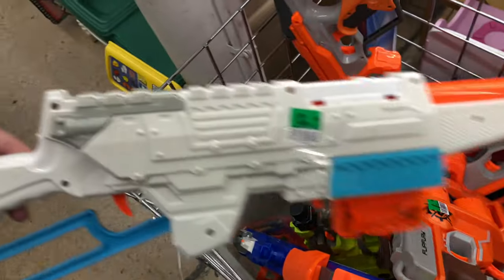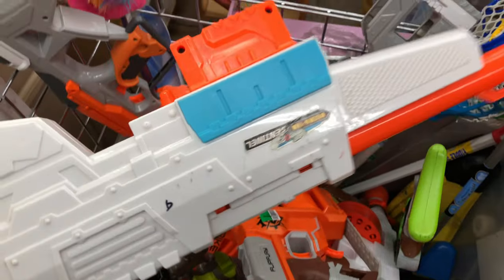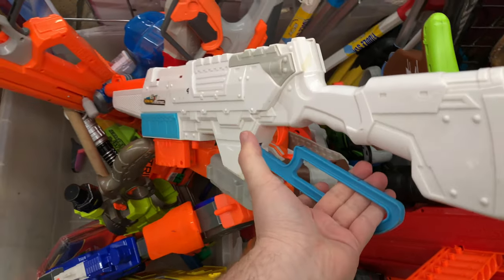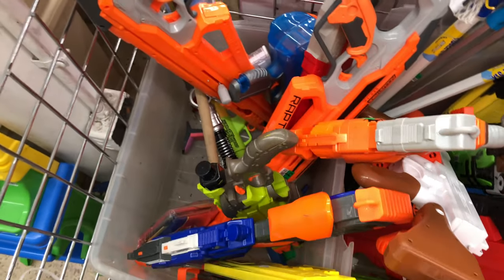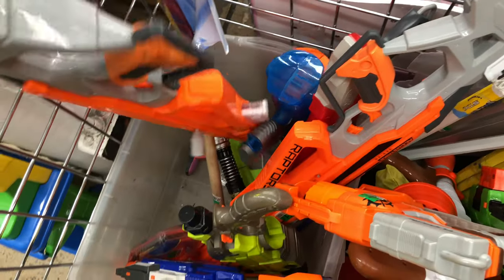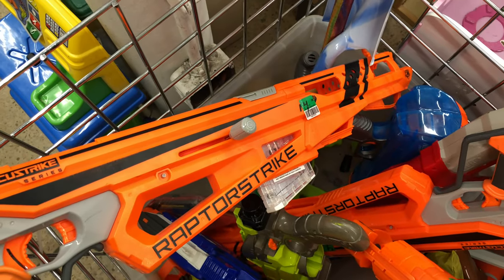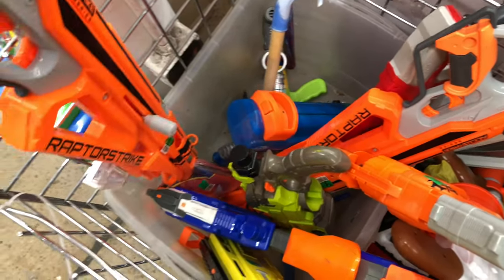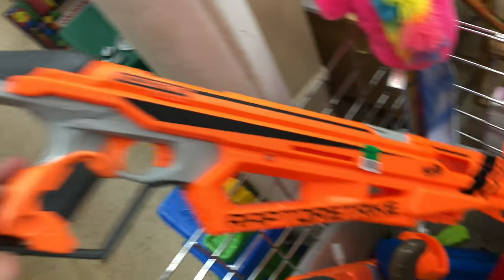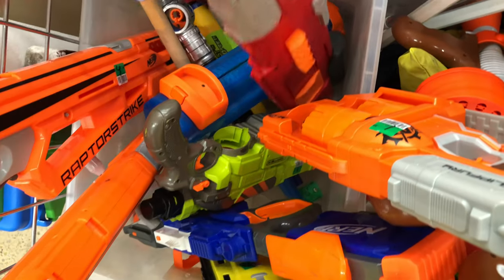But hold up — what is this? $2.99 — we got ourselves a Busby Sentinel. I do not have one of these at all. Air Warriors Ultimate Busby Sentinel — really rad. It's got the metal priming bar. Three dollars — I am definitely getting that thing. I have wanted one of those for quite some time and never come across one. Moving on: we got a Raptor Strike here, five dollars — it's got its handle, it's got its magazine, everything's in good shape. And there's another one right beside it, same price, but no handle, so not even usable. We'll put that aside.